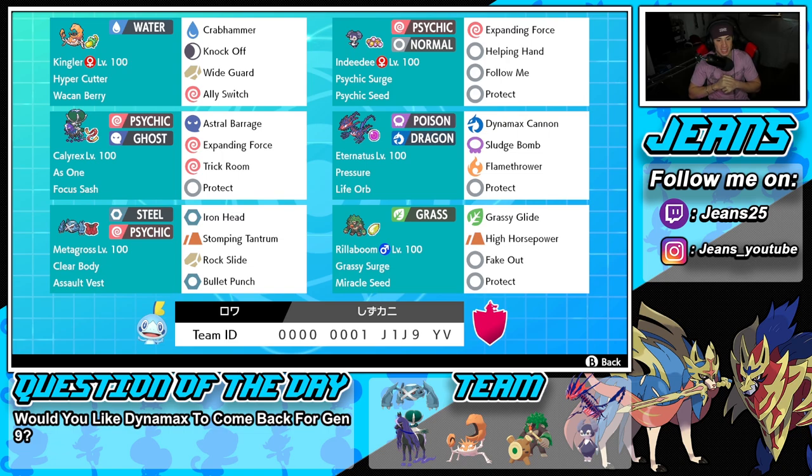Right next to Calyrex is our second restricted mon — Eternatus with Pressure and the Life Orb as its item. We've got Dynamax Cannon, which is double damage against Dynamax Pokemon, so we can absolutely dump on them. We also have Sludge Bomb for STAB, Flamethrower for coverage, and Protect for the fourth and final move.